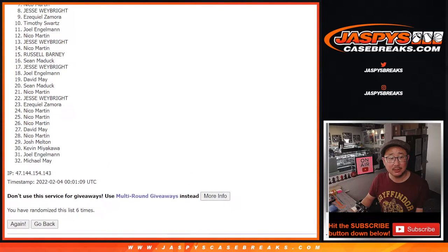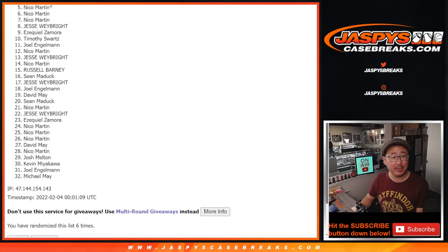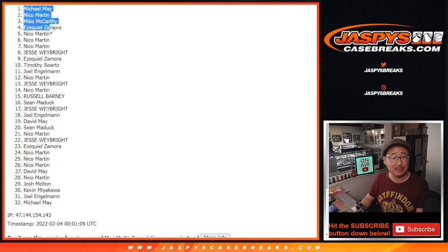Sad times. Very close, Nico. But happy times for the top six — you're in that Prism break. Nico, you're in. Nico again. Ezekiel, Mac, Nico, and Michael. Congrats to the top six. I'm Joe for jaspescasebreaks.com. I will see you next time for the next break. Bye-bye.